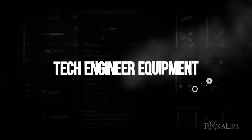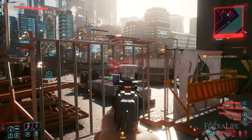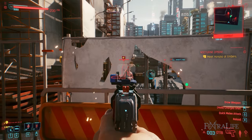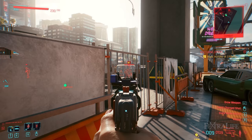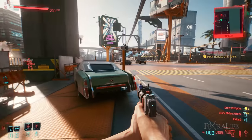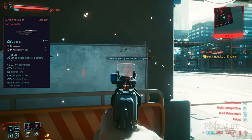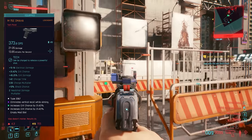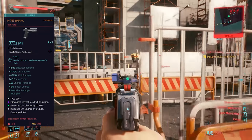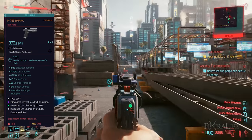In this section we'll take a look at what equipment is needed to play the Tech Engineer build. Unlike most builds that focus on one weapon type, Tech Engineers can use several because most tech weapons gain the benefit of the perks in the engineering section regardless of what type they are. You'll likely use a combination of rifles and pistols or just rifles. Both tech sniper rifles and tech precision rifles gain bonuses under assault perks, but you can also take handgun perks to use tech pistols and revolvers, though you will be a bit more spread out.